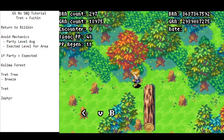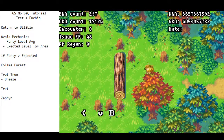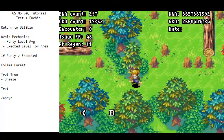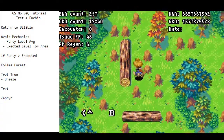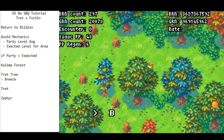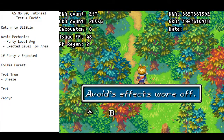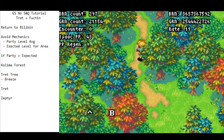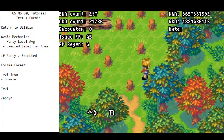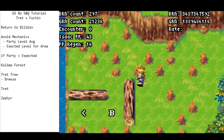Encounters will stay completely suppressed until Tret. Of course if someone happened to die or you're under-leveled, it's entirely possible you'd get encounters in this area — but they're not very dangerous. Avoid will eventually stop working in Tret's area. In Tret's area, the strategy is just to run away from encounters rather than fight them, since there's very little benefit to fighting.